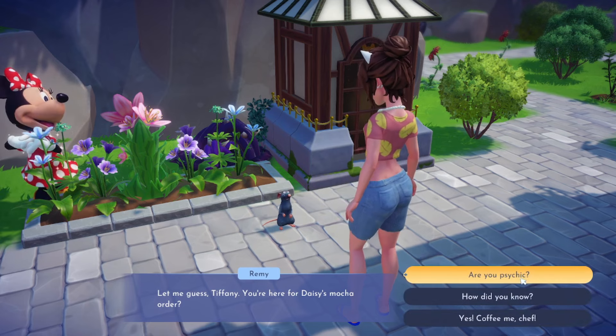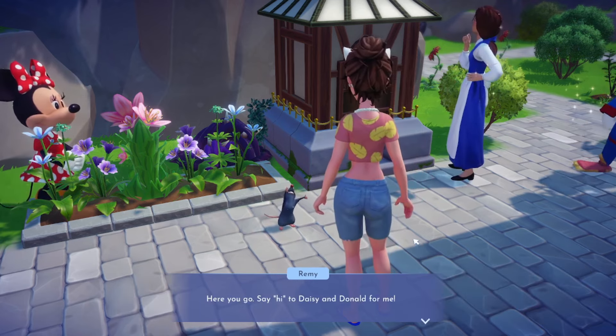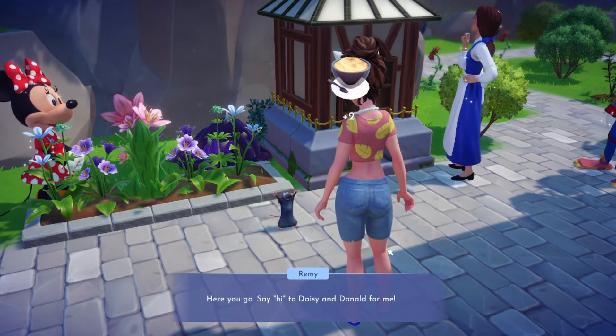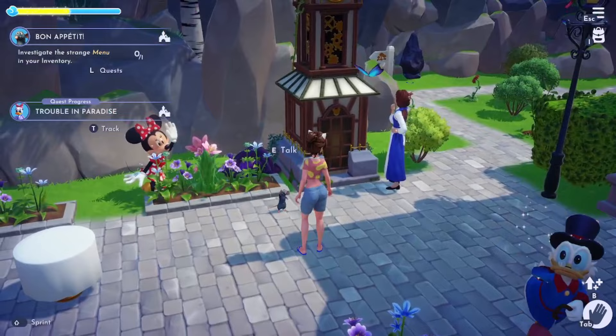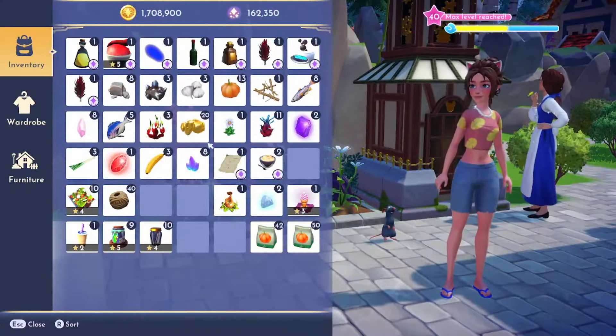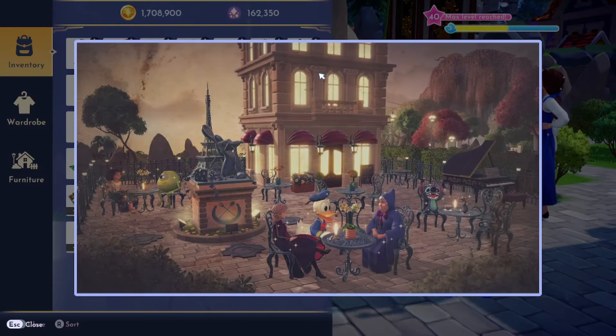Remy hands over Daisy's mocha order. He says 'Say hi to Daisy and Donald for me.' So we got that for Daisy, and I also need to investigate the strange menu. I need to empty my inventory first.